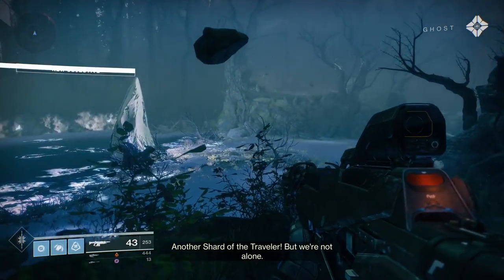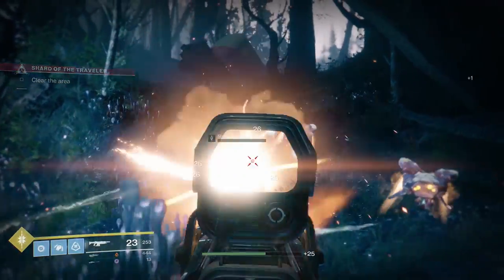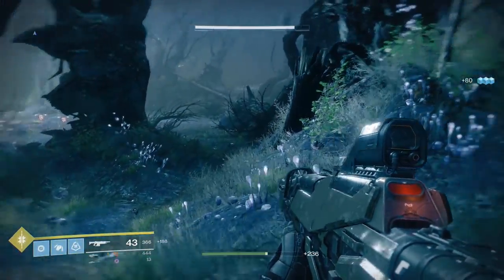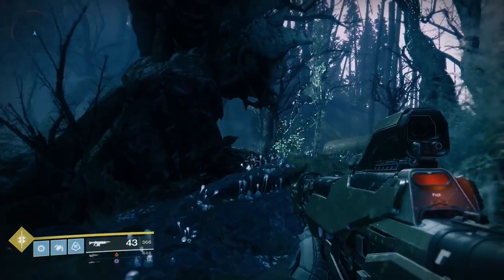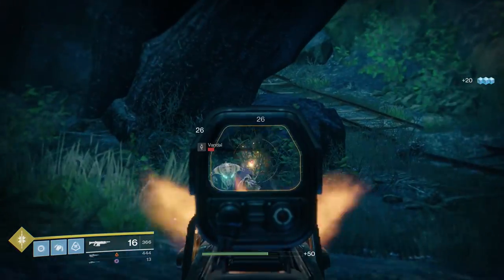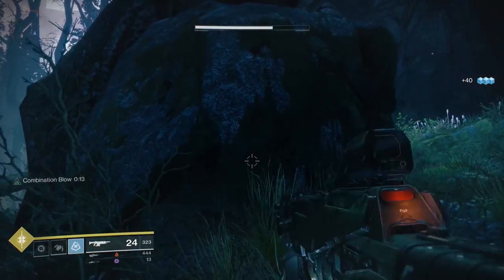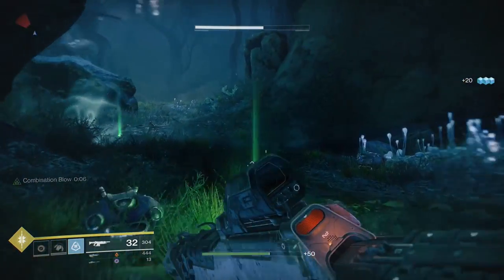We're encountering another shard of the Traveler — we're not alone. I'm trying to take the power from the shard. Clearing the area is the objective. I've got a gun I just picked up — it's a bully gun, not particularly special but it does decent damage. There's a captain to deal with — have a grenade, explode. Captain's dead.